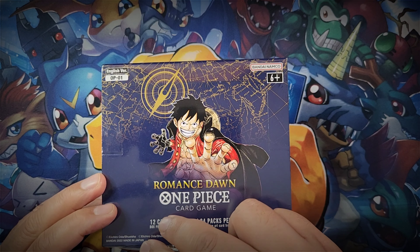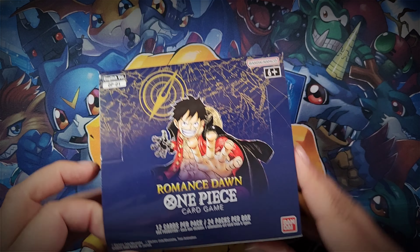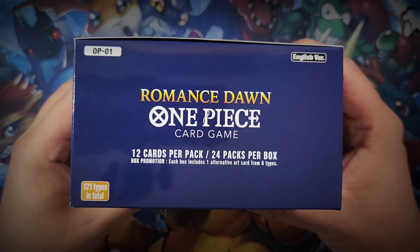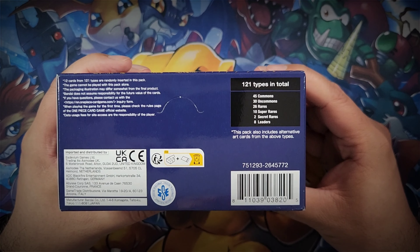Okay everyone, I'm back. It's box number two of Romance Dawn, the One Piece card game set OP01. This is the base set. I'm basically not holding any sealed boxes from wave one release. I'm cracking open both boxes because we want to open the boxes, get the cards, start building decks, play the game, and do what we're supposed to do with this.